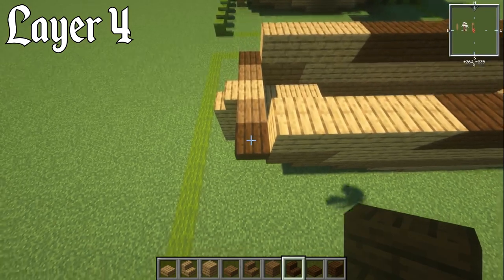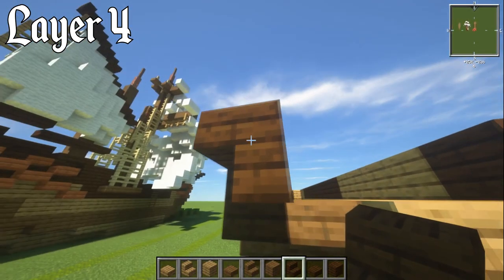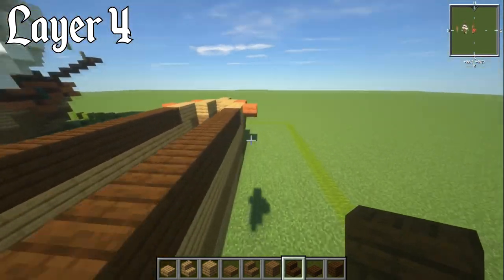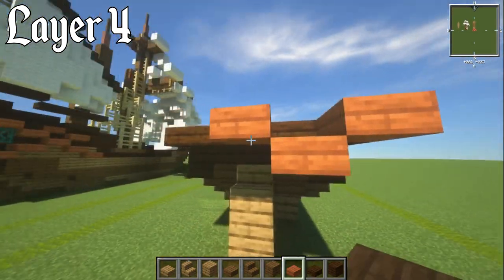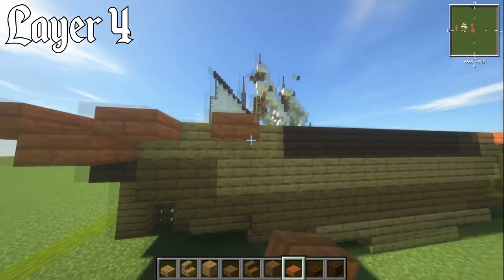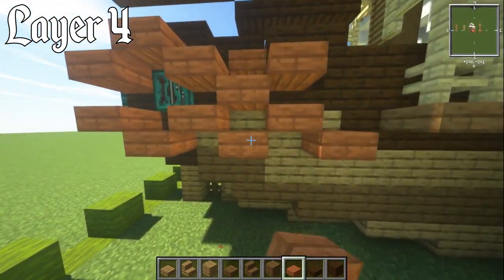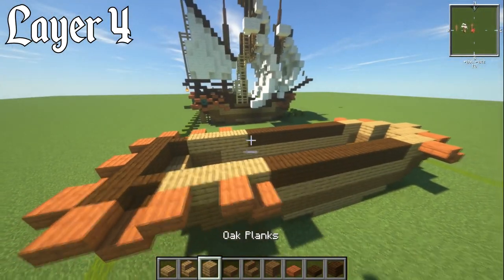Grab a dark oak stair and place it on top of the dark oak slab, facing the middle of the ship. Then have an upside-down dark oak stair wrapping around the back — that creates the circular pattern on the cabin. Back to the acacia slab: starting in the middle, do upper, lower, upper pattern. On the sides, do upper, lower, upper, gap, upper, lower. Then grab spruce slab, leaving a gap for the shroud positions — blocks one, two, and three are reserved for where the shrouds will be built.